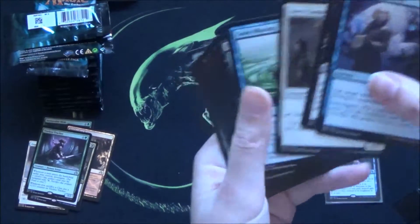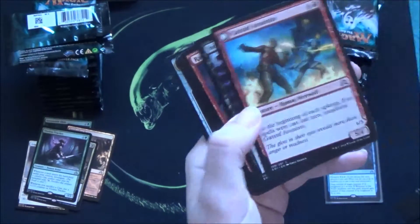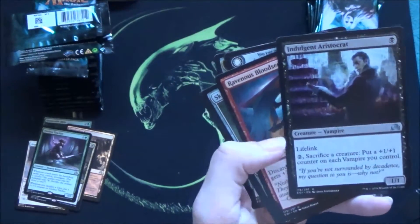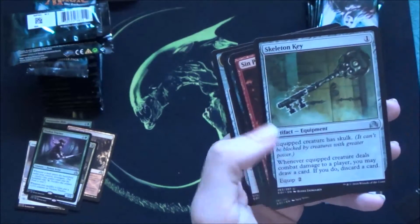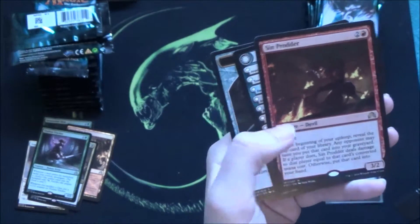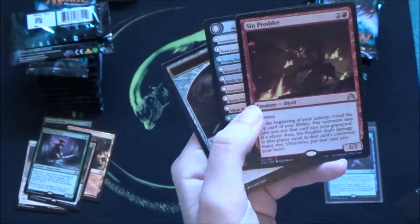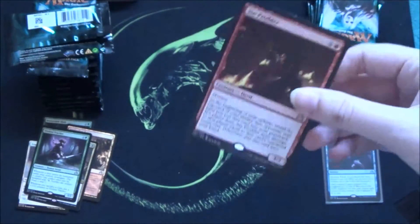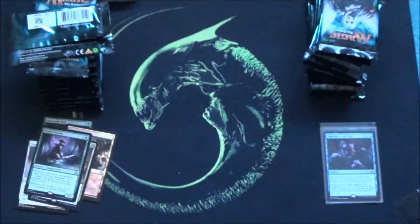Another batch of commons again — we've all seen these. Now it gets sexy. I like Hixus a lot — Life Link is really useful in my opinion. Skeleton Key, nice flavorful card. Sin Prodder is a good card. Foil! Really pretty — this card is worth something. It's a good red sort of card draw with menace, aggressive. Does everything you want.